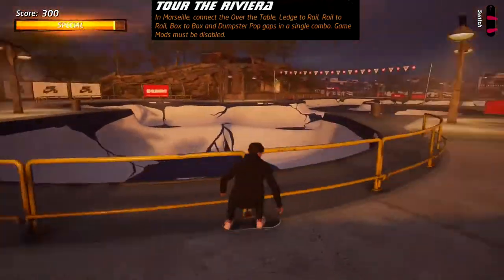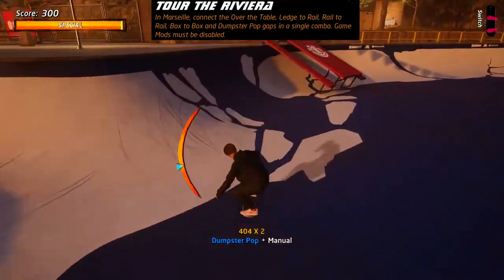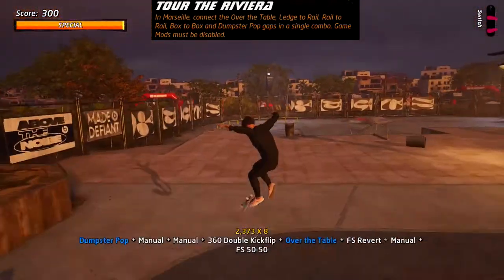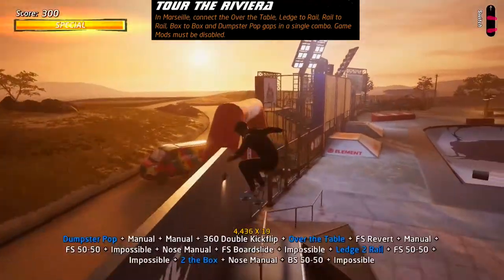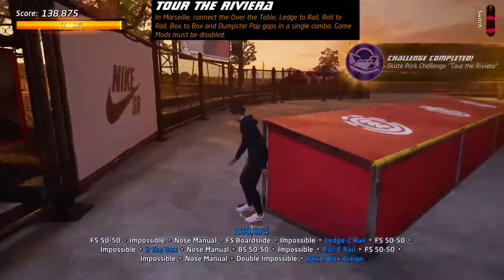Marseille is a pretty easy one — start by jumping over the bin, get your manual going, get into the bowl and transfer over the bench. Get back out of the bowl, use the ledge to transfer to the rail, stay in a manual to drop some speed for the rail-to-rail jumps, then box-to-box and jump off the back.